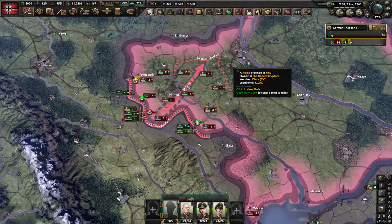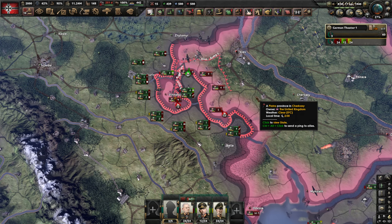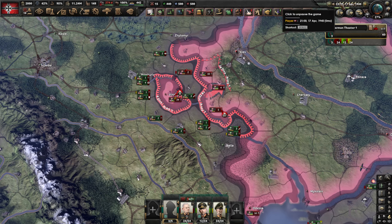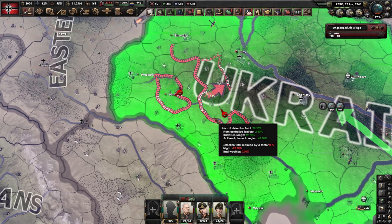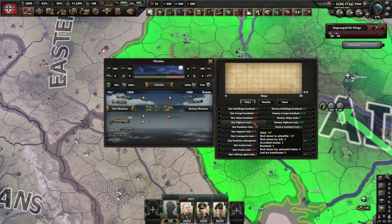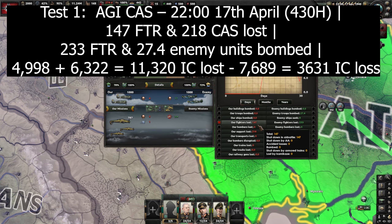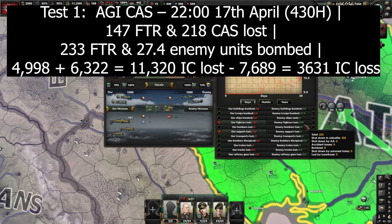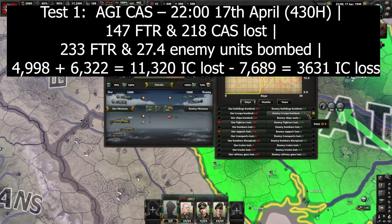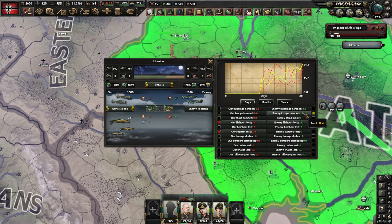With the high agility CAS we finished the encirclement slightly earlier, at 10 PM on the 17th of April. Looking at the air battle details, we lost 147 fighters plus 218 close air support planes, eliminated 233 enemy fighters, and dealt a total of 27.4 damage to enemy troops.